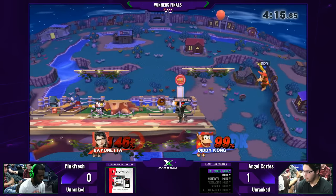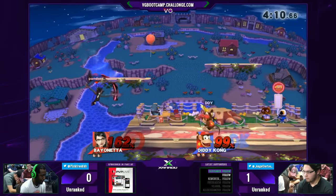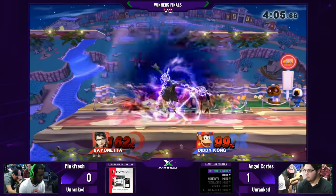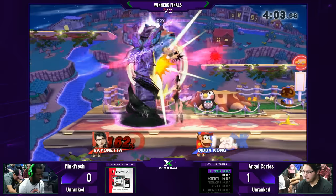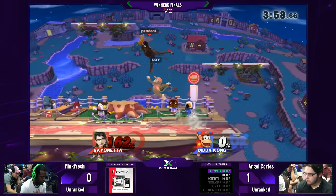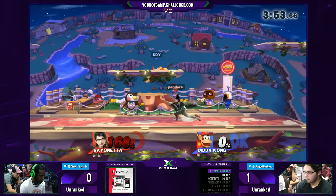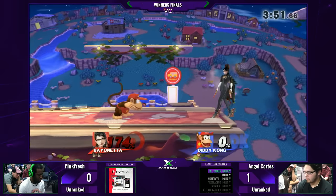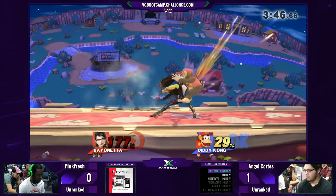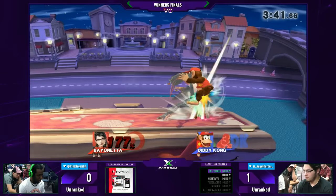Good near coming in from Pinkfresh — edgeguard attempt. Angel not giving it to him, though. And the forward air natural damage, and this is when it's scary again. That's just what he needed — the first witch time of the set, and that one's going to take the stock. That was really smart: he did two B moves in the air, Angel was going to try to punish the landing a little too early, and he witch-timed him for it. Bananas can be witch-timed, which is very fortunate for him.